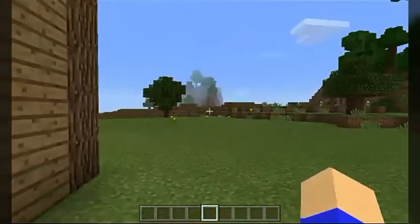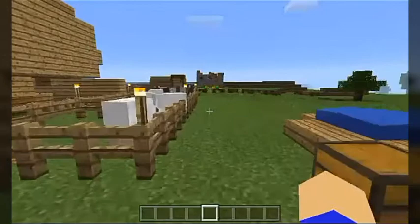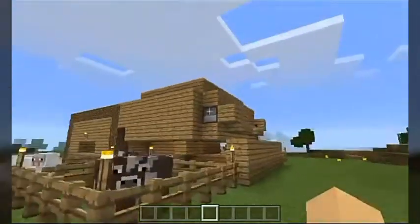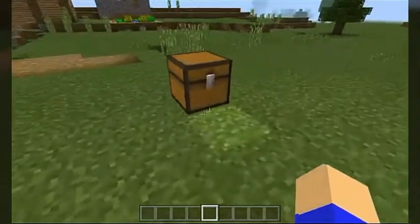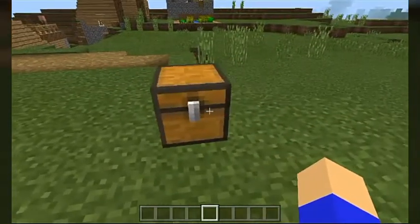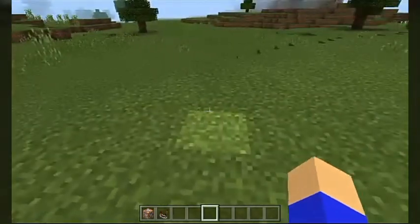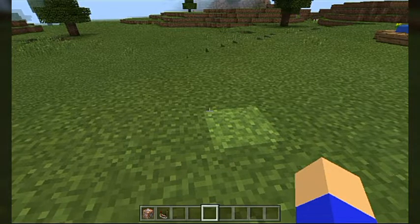I've actually got everything already set up in a chest. Everything we need in order to set this prank up is inside of this chest. We need two command blocks and one comparator — that's it. Three blocks in total, if you really consider a comparator a block.